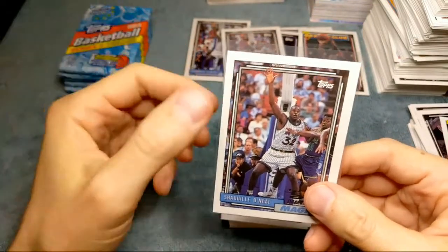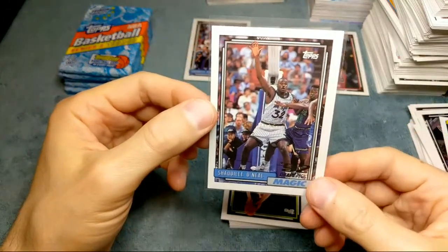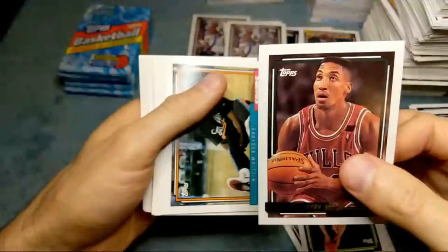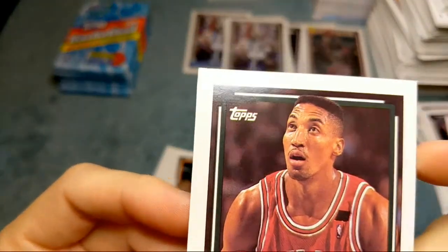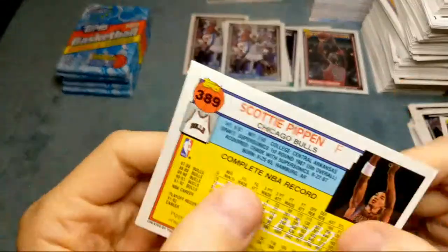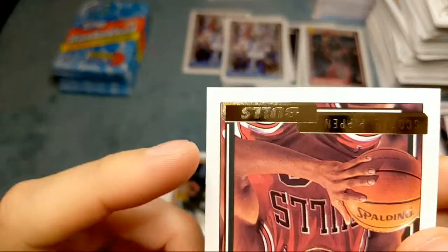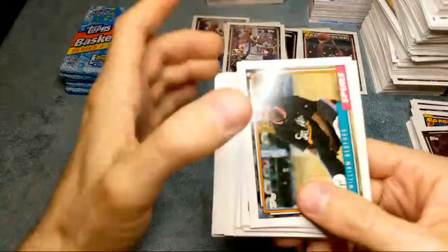Even if they're not grade worthy - even the 8s you'll probably make your money out of, but the 9s and 10s are really where you're going to make your money. They're just easy money on the Shacks. Scottie Pippen gold - I was worried there. Oh man - that corner got completely bent up and creased. I did send one of these to PSA and it was pretty gemmy looking. It does have a print defect with some discoloration, but mainly that corner is just completely done for. That sucks.